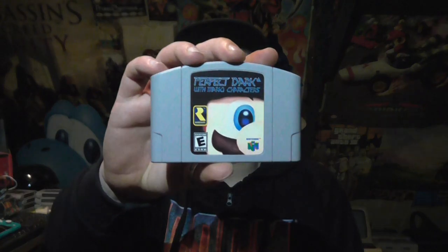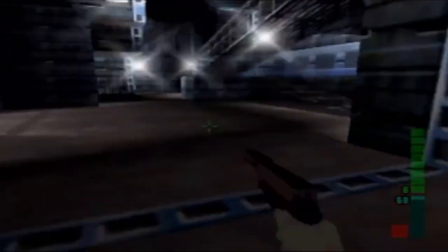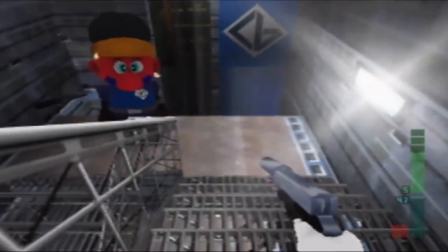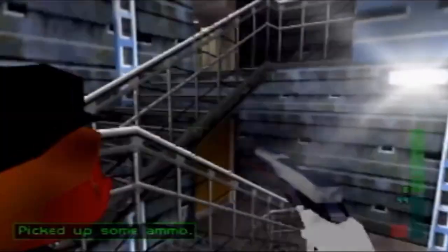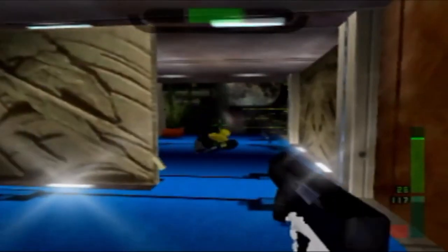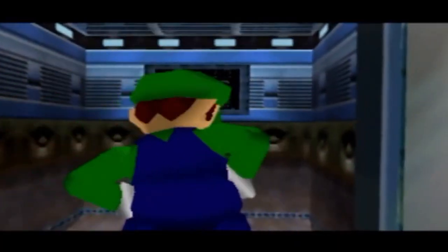Oh my fucking god — Perfect Dark with Mario characters! There are many more recognizable figures here, like Waluigi, Donkey Kong, and Pauline. The cutscenes with these character models are absolutely hilarious. There's no voice acting anymore, but there is adjusted text. All the enemies are no longer Koopa Troopers but randomly generated Mario and Peach heads, which I found a bit disappointing. But the Maians — the aliens — are replaced with Toads, and the Skedars are all Yoshis, which I found very funny.